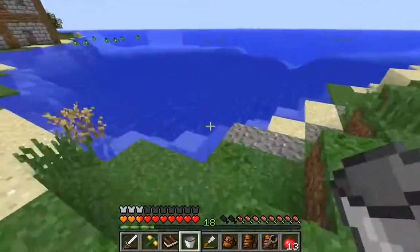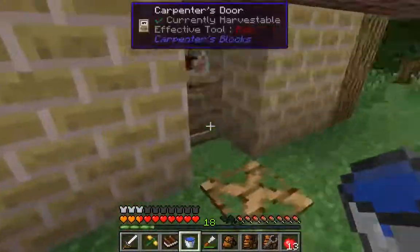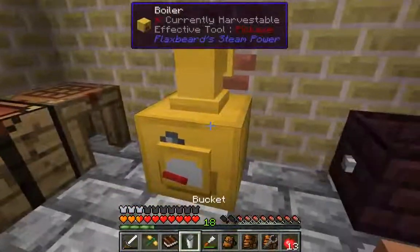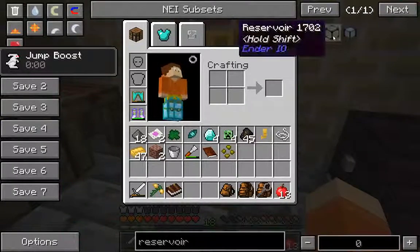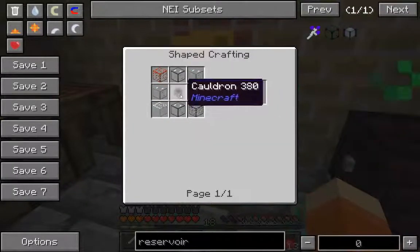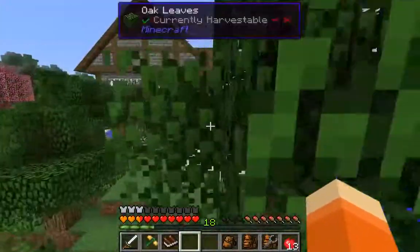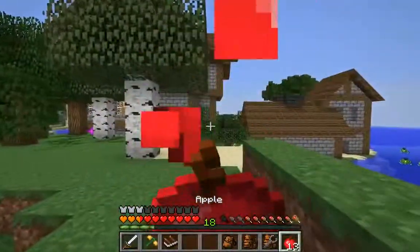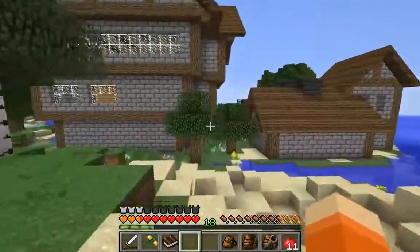One thing we really need is something to better transport water. Let's see how to make the reservoir. It's glass around a cauldron — that should be fine. Let's get some food and see if we can make ourselves a reservoir.